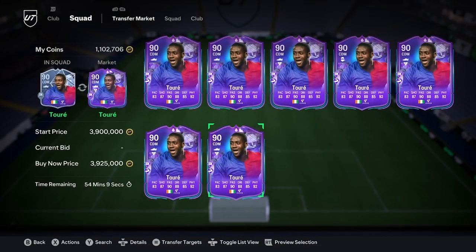He's 3.9525 million, and considering that Rice was similar price — and this guy is insanely better — buy him, don't buy Declan.